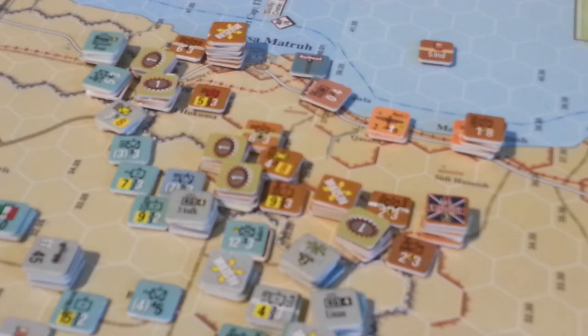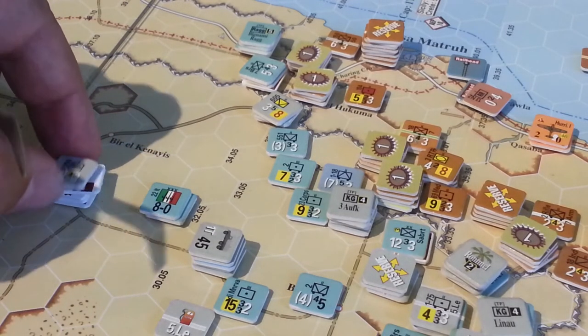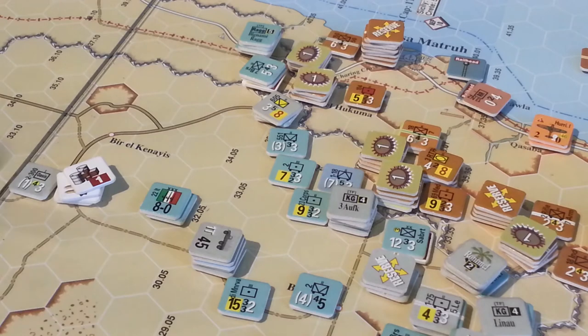Tobruk is now down to one and a half SP. We've got some supply here but not a lot. The trucks are all fueled — this is from last turn — so supply is really tight.